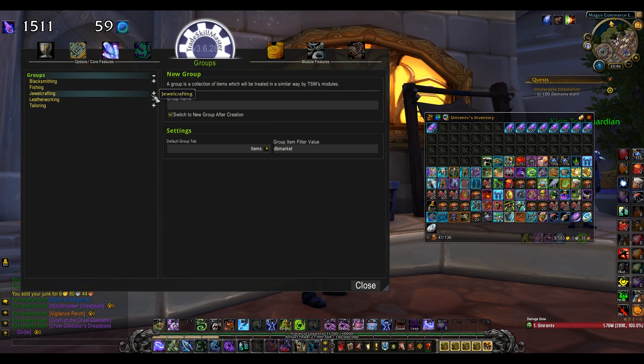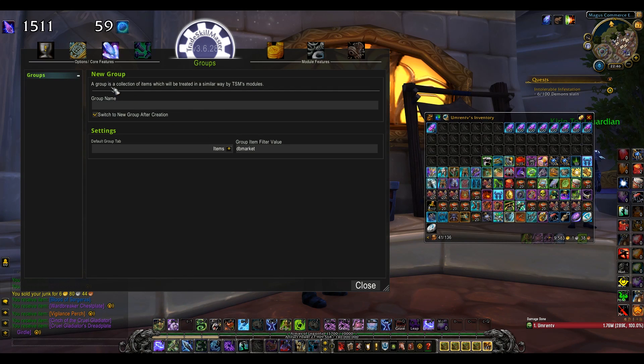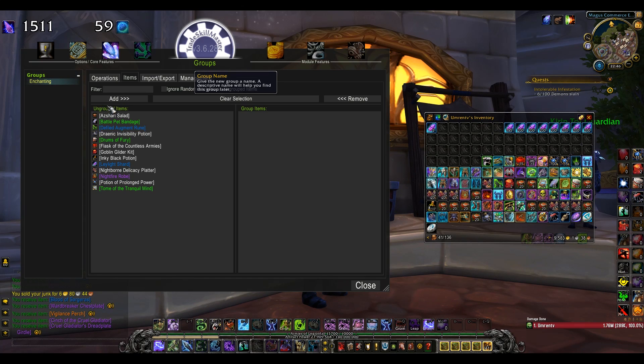The first thing you need to know when you open up TSM is understanding groups. Groups are found here in TSM and they represent something similar to boxes that you can throw items inside so you can price them as a package. A group can be made out of one item or an infinite amount of items. To create a group, go into Groups, type a name, and click Enter. Voila, it's done.